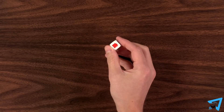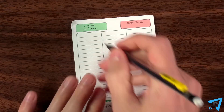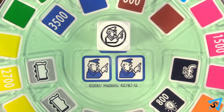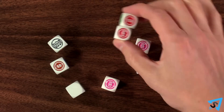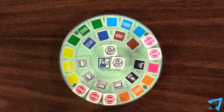On your turn, set aside the house die and roll the remaining dice. For each Go you roll, immediately score 200 points. Place any policeman you roll on the matching Go to Jail spaces on the game board. Decide which property dice you want to keep, if any, and place them on their matching space on the board.